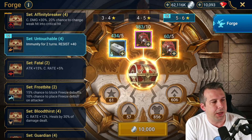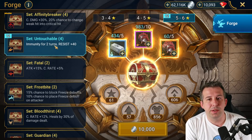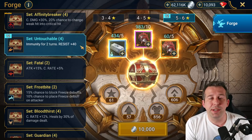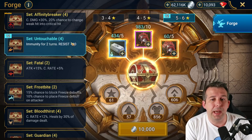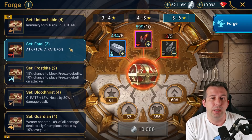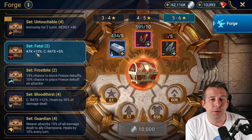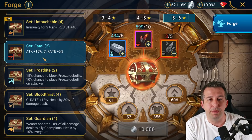For rotation one, untouchable set is actually a decent one to farm — it's like having an immunity set but with resistance as well, so it's a good farmable set if you're early game in normal doom tower. Fatal set is another good one for rotation one — it's a bit like a crawl set or attack set, giving extra attack plus some crit rate. I've been finding this pretty useful on my free-to-play, and this is where I've been farming in rotation one normal.